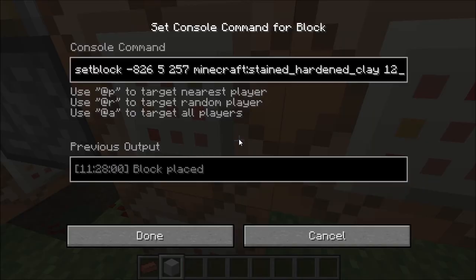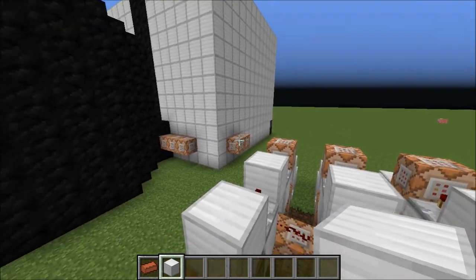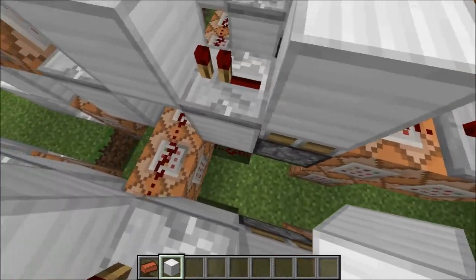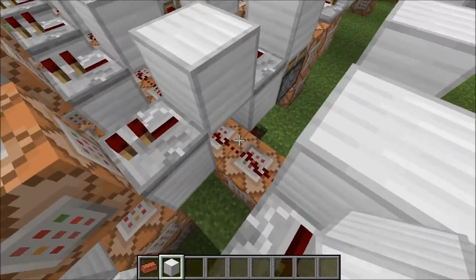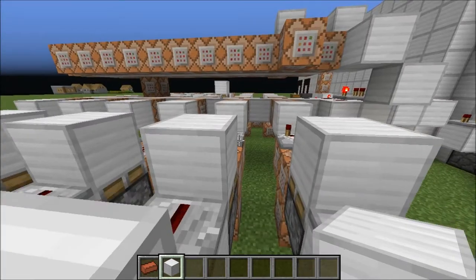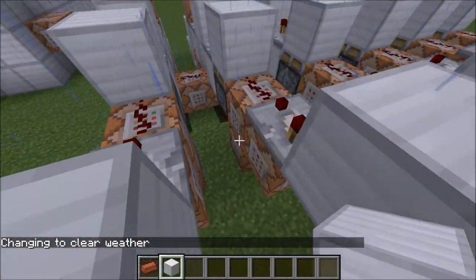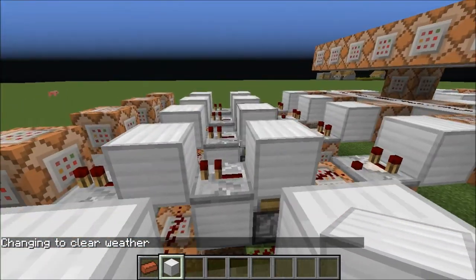The next step is that the portal is created through these command blocks, simply setting them to stained clay that corresponds to the portal. After this, our signal goes into a little monostable circuit which does a few things. The first thing it does is go down onto these command blocks that will reset all of the player's scores — including the one that you just got. So that's kind of strange.